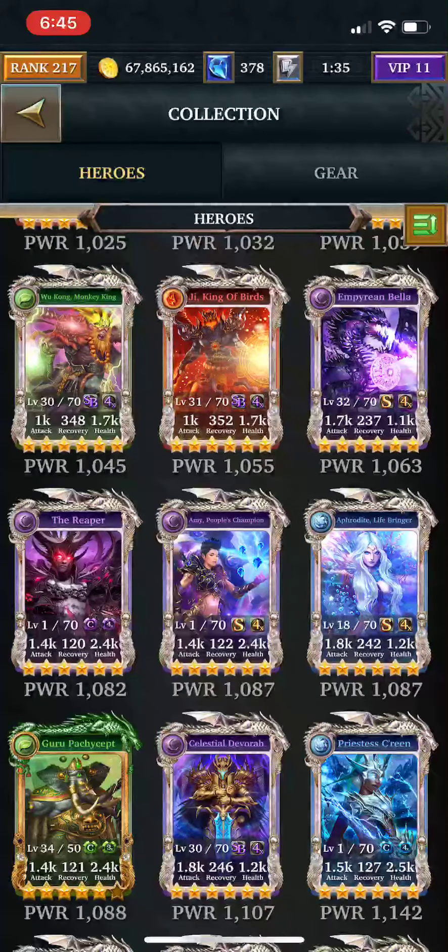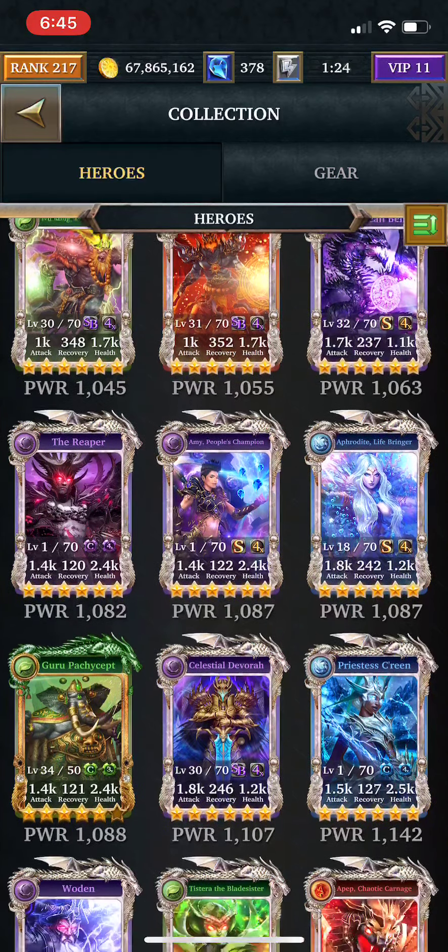I would probably keep Aerobata, sell the Paladin Avon. Now getting over here, you can probably keep the Ovary, sell Acquia, sell Narfunc.